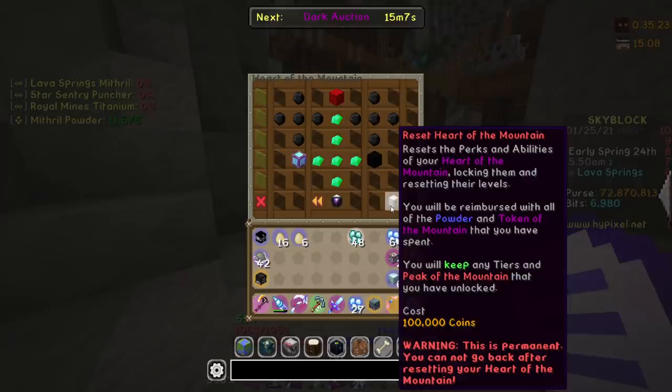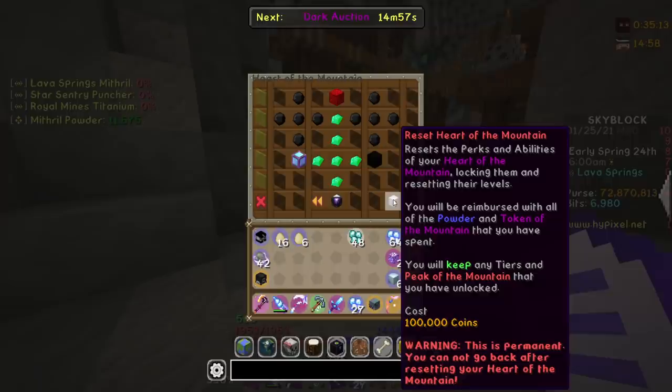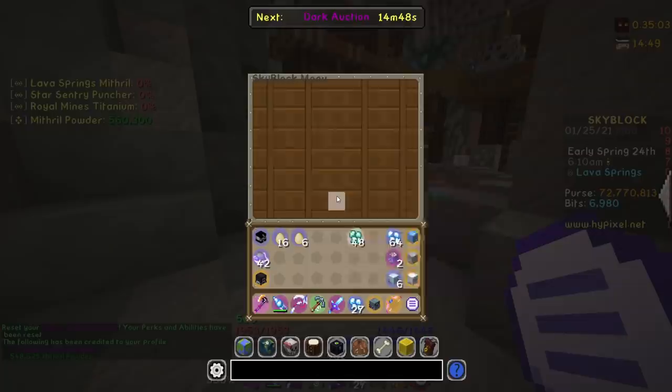Oh, that's amazing. I've unlocked the peak of the mountain now. So I'm going to go ahead and reset my Heart of the Mountain and dump all my powder into the peak of the mountain, then redistribute because I have like no powder left. I want to max this thing out right away. So let's reset my Heart of the Mountain stats for 100,000. We're going to reset Heart of the Mountain stats. I reset my Heart of the Mountain.